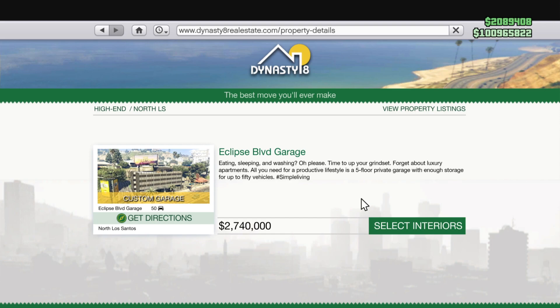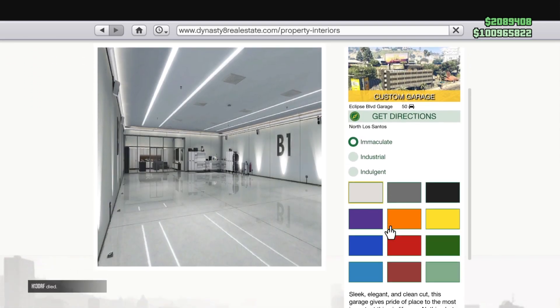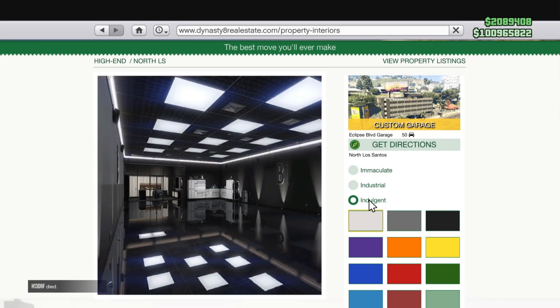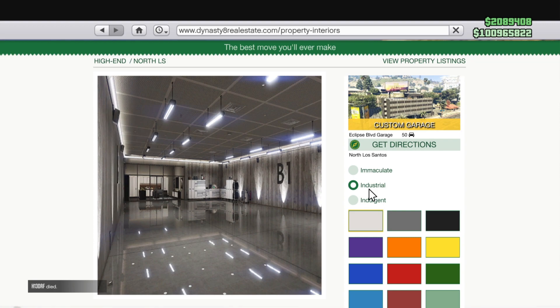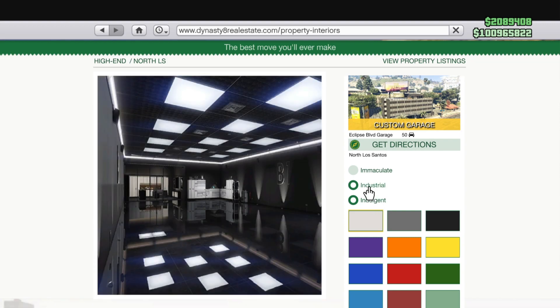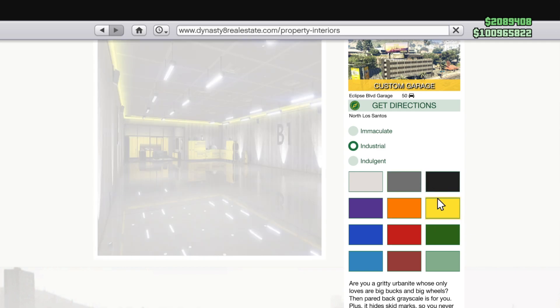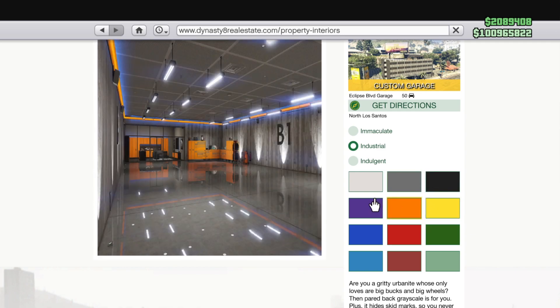When you click on it you will see that you have the option to select the interior. You have three different styles: Immaculate, Industrial, and Indulgent. Immaculate is kind of the standard style that you always see, so I really recommend that you try to pick at least Industrial or Indulgent so that it will look different from your other garages.